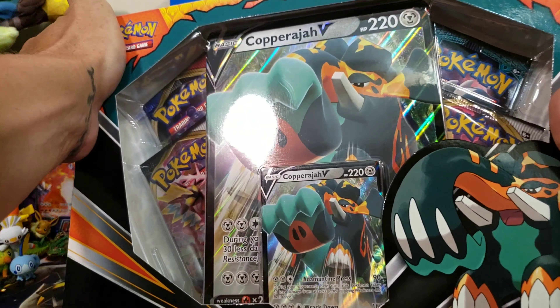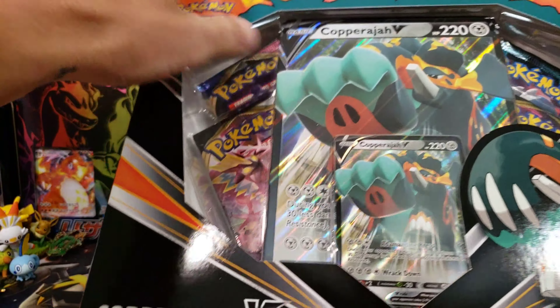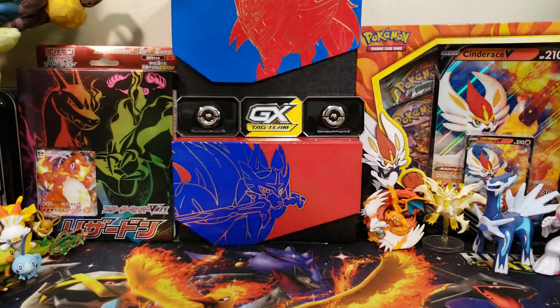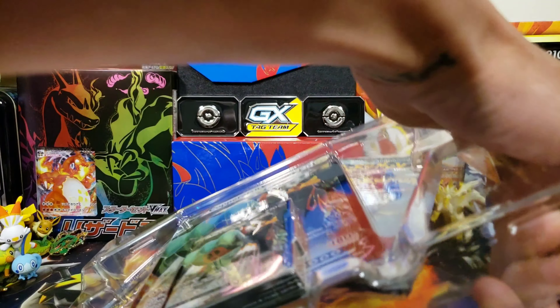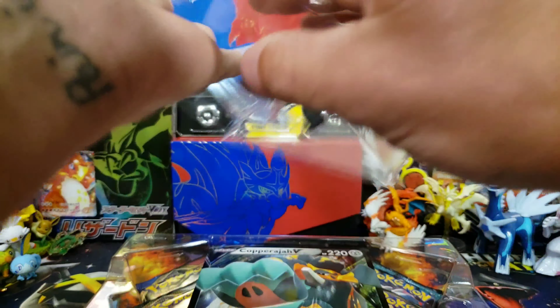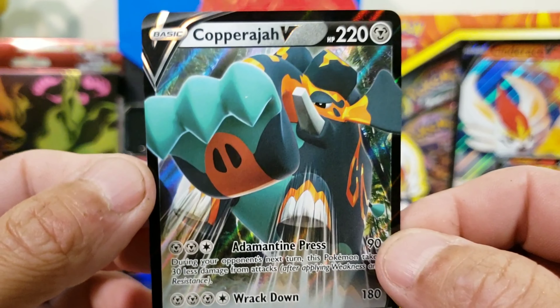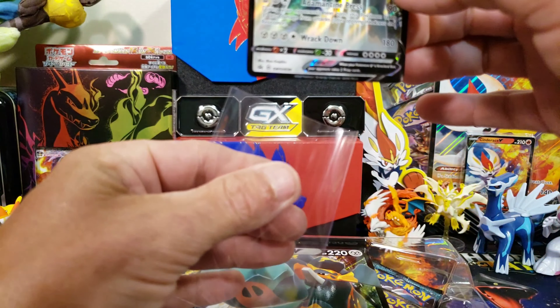Let's get into the Copperajah V box. I'm pretty sure it's called Copperajah — some people call it Copper Jaw — but there's an A in there, not sure if it's silent. Let's jump into the box. I've noticed some different packs in some of them, but let's see what we get today. Here is promo number 30, the Copperajah V — very cool looking promo.